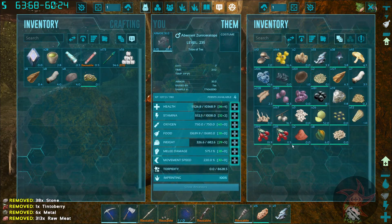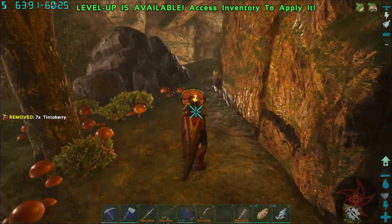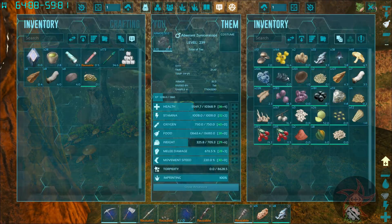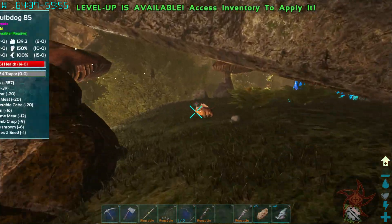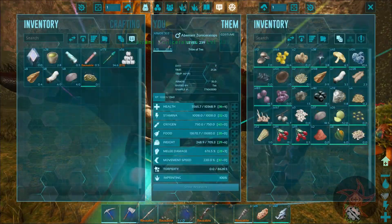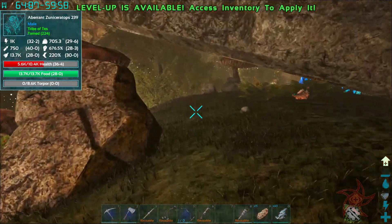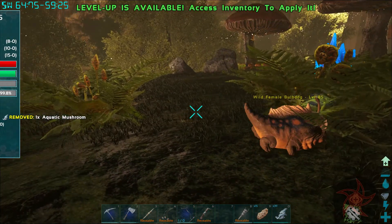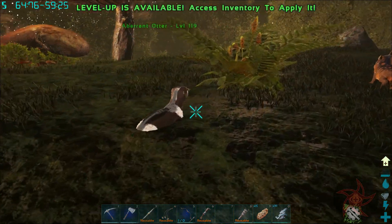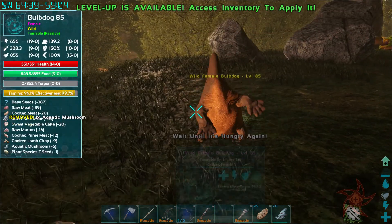Problem with attacking with Zunis is you harvest everything in the area. Hey, hello there. You're just angry at the world, aren't you?